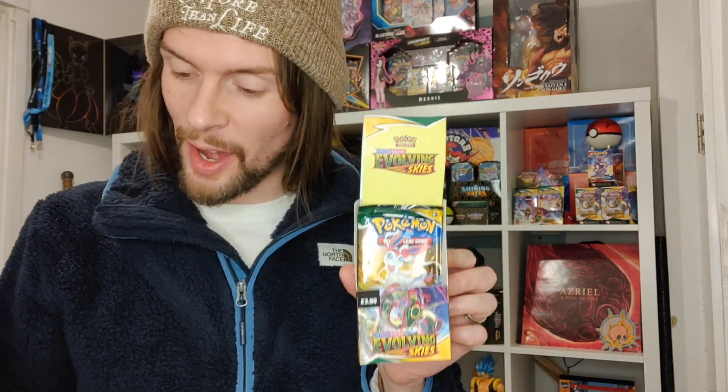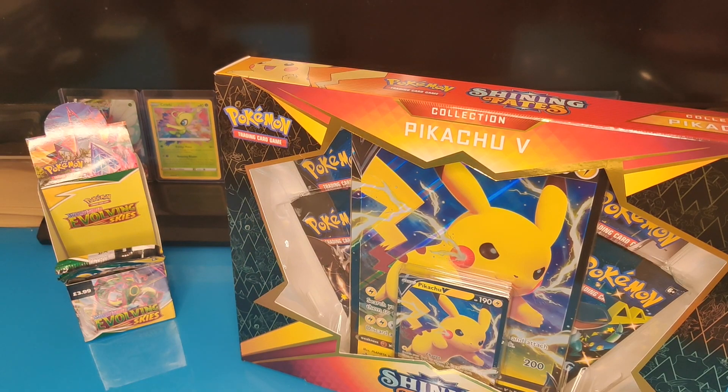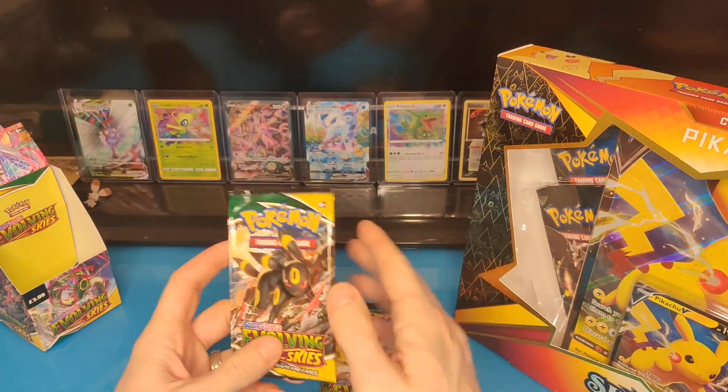I showed this in the last video but I finally got an Evolving Skies one - there were only two packs left, which is why I was able to grab the box at the same time. So we're going to do those two and hope that there was no bad pulls left. We're hoping a big hitter is still in these, but if not I'm not too upset. Let's crack into it - let's do this! I think we might as well start off with the two Evolving Skies just because they're so short and quick to do.